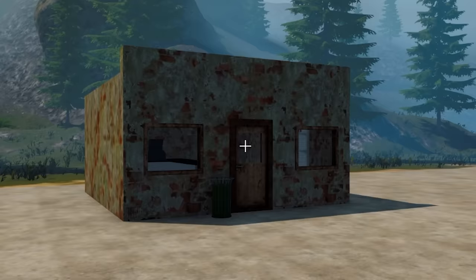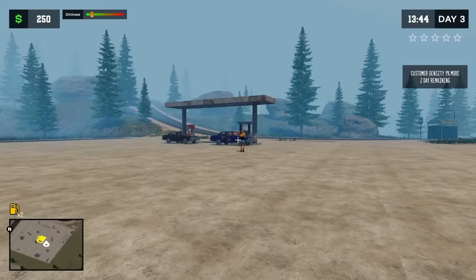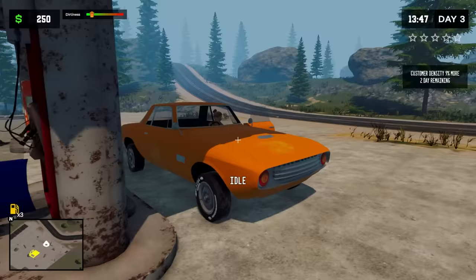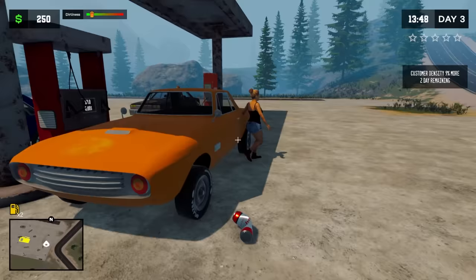So, folks, we're back with the world's worst gas station here in Pumping Simulator 2. Things aren't looking so good around the station — it's rusty, there's cars that have diarrhea secured on them pulling up, and we're barely skirting by here. You really just threw a can at me.